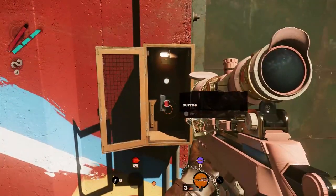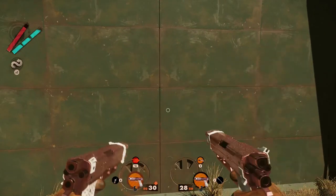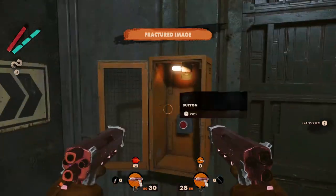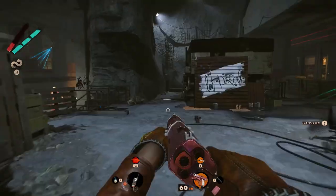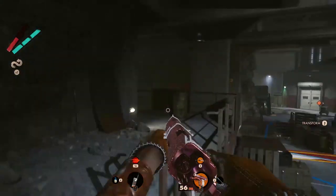On the left of the entrance door you can notice a red button you have to press. This will open the first door so you can enter inside and click the second button. Then go to the left and use the staircase to reach the surveillance camera.